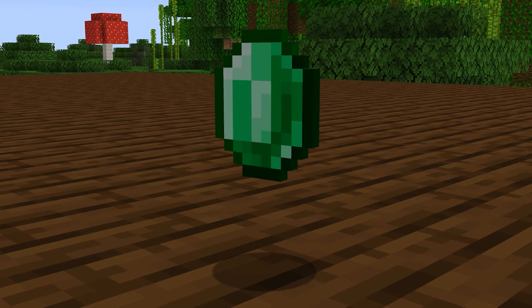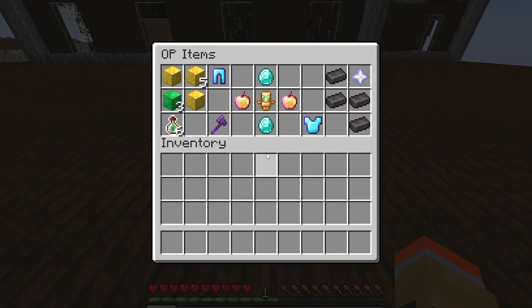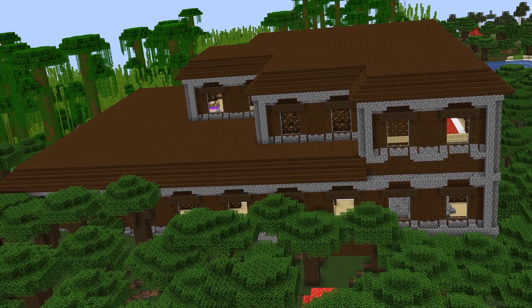When killed, both vindicators and evokers drop emeralds, whilst evokers are exclusively the only mob in the game that drop totems of undying. The totem of undying is one of the most OP items in the game and is essential for hardcore players, as it can save you from certain death. For those reasons, I believe the woodland mansion deservedly lands as the first structure to enter the great tier.